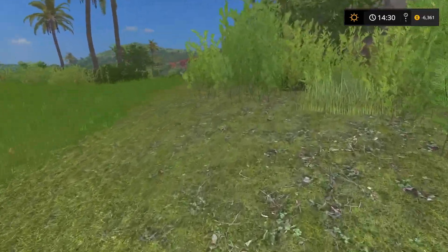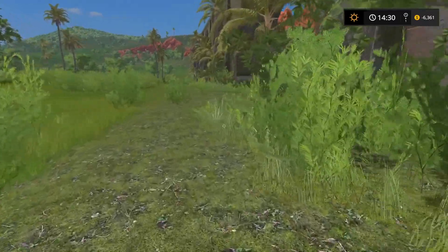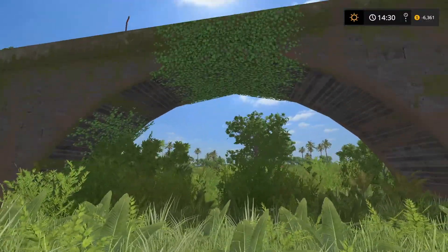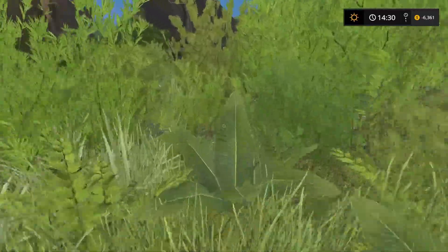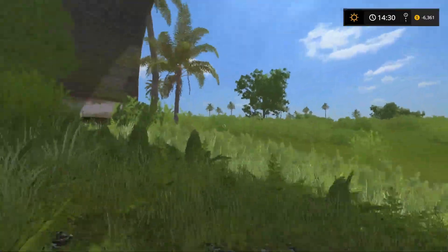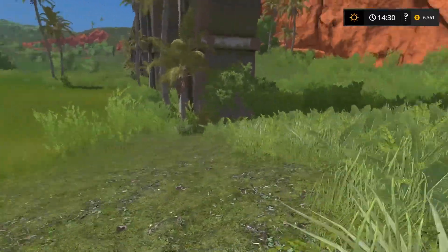Look at this — the ground texture is different, there's no grass growing here, only these weeds. I wonder if this is plowable. It's pretty smooth, looks like it's pretty smooth all the way up to this bridge. You've got the embankment back here. Can we go under the bridge? Looks pretty flat under there too. I wonder if we can fit our harvester under there. It starts getting kind of hilly over here but still pretty smooth, then it gets steep, so we might be able to do a little bit.